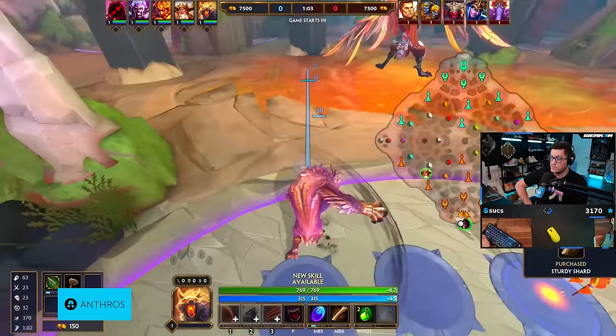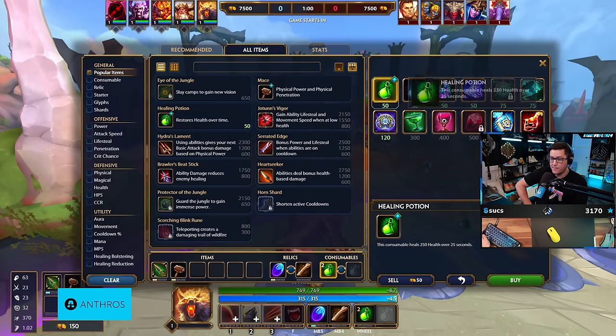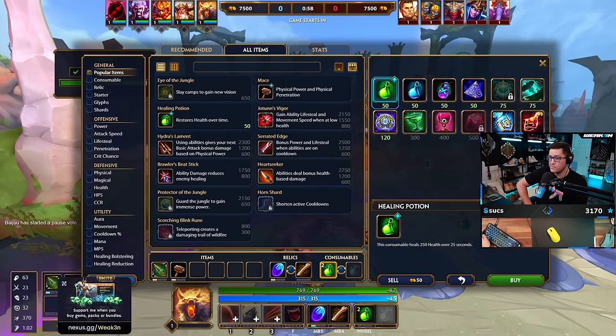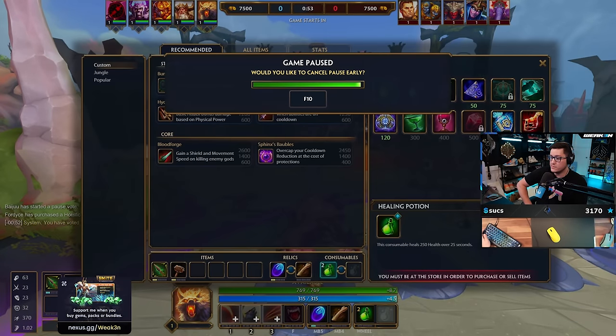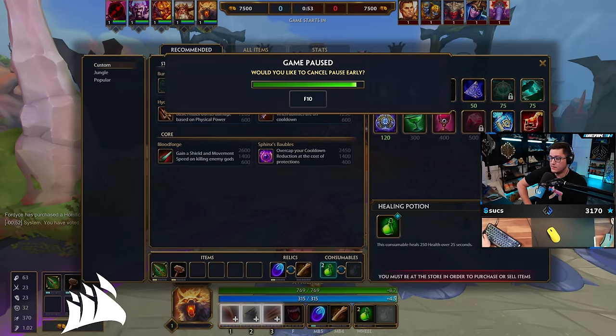That's a lot, a lot. If you're playing sustain, like if you're gonna get a Soul Eater build, I could see you going Blood Forge and just sitting there autoing them like an idiot. I didn't even realize my item isn't here. With Boomba's, am I going for pots?